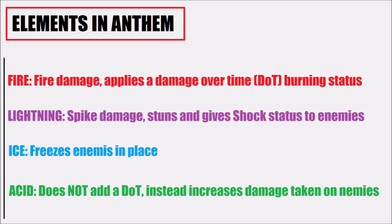You have lightning, which deals spike damage, stuns the target, and gives shock status to enemies around it. You have ice, which freezes enemies in place, incapacitating them and making them unable to move. And finally, you have acid. This does not add a DoT — you would assume acid would be a DoT, but instead it increases the damage taken on enemies. So those are the four elements.